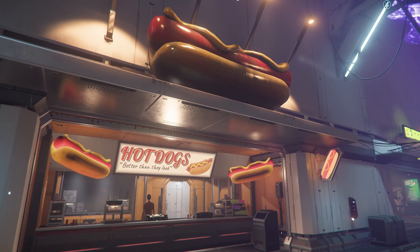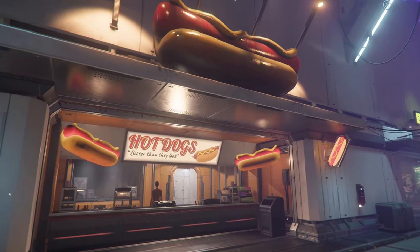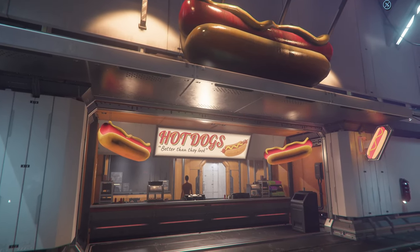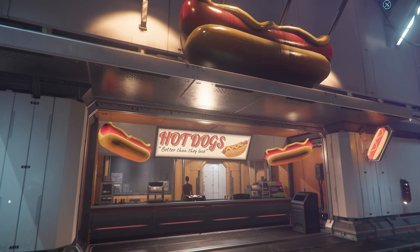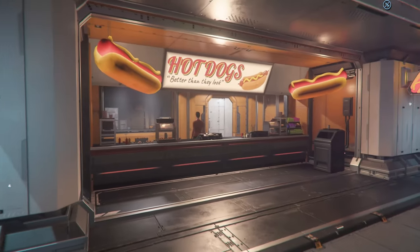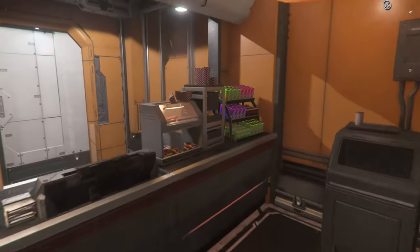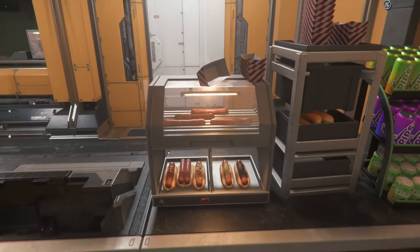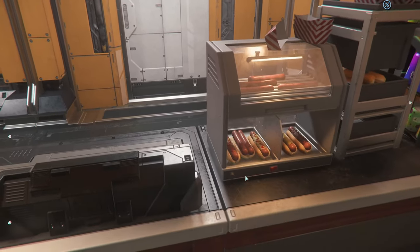Okay, so here we are at one of your vendors. Right now we are at Hur L1, and this is your normal hot dog stand - you see this at a lot of the stations, a normal place you see throughout the verse. So if your guy is thirsty and showing you need water or food, when you come to one of these stands it's super simple. You hit your F key, scroll over items, and if they highlight green it's something that you can interact with.